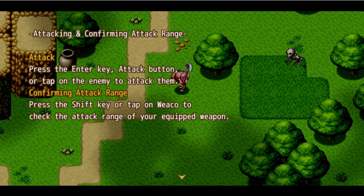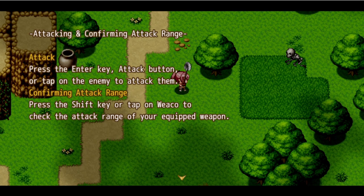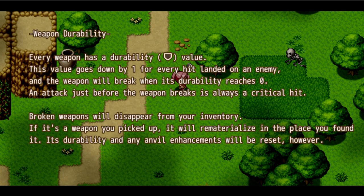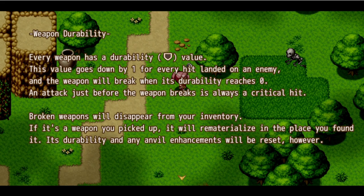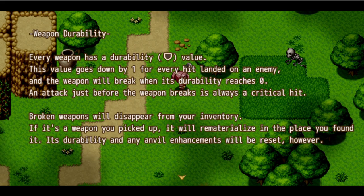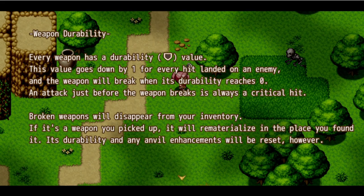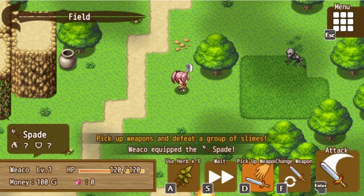I really wish we had button layouts at all. The attack range is unknown for newly obtained weapons - details about an unused weapon such as its attack and effects will be revealed once it's used against an enemy. Every weapon has a durability value. Oh no, durability - the cursed mechanic that instantly makes everything it touches awful. Broken weapons will disappear from your inventory, but if it's a weapon you picked up it will rematerialize in the place you found it. Durability and any anvil enhancements will be reset.